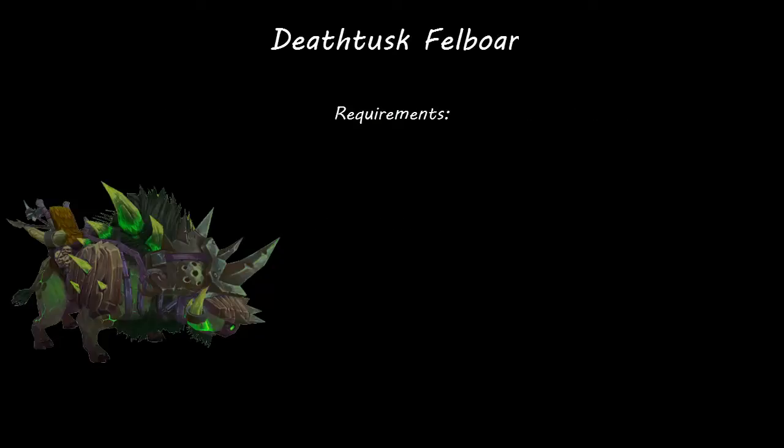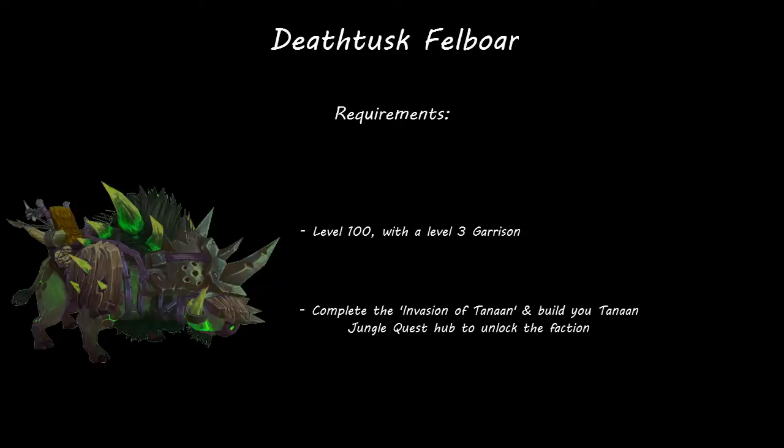In order to gain reputation with the Hand of the Prophet, you must first get a level 100 character with a level 3 garrison and do the introductory quests in Tanaan Jungle to build your faction hub and unlock the Hand of the Prophet faction.